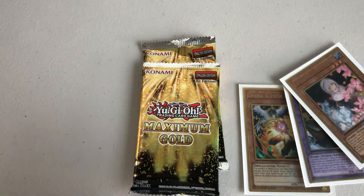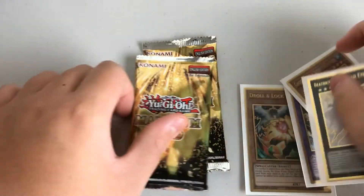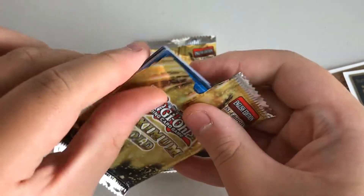We have the Ghost Sister card — that's really cool. This is a side deck card you'd probably play, but not too likely compared to Ash Blossom. Third pack, and second to last — come on.